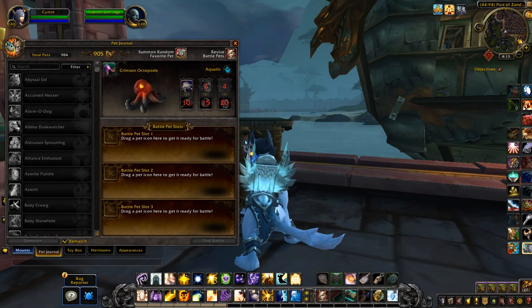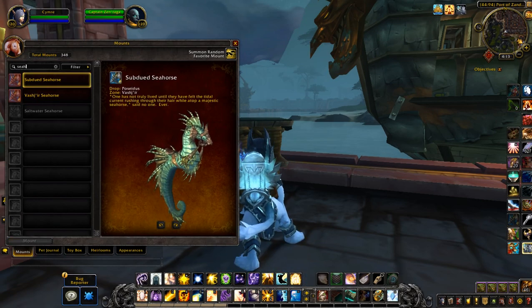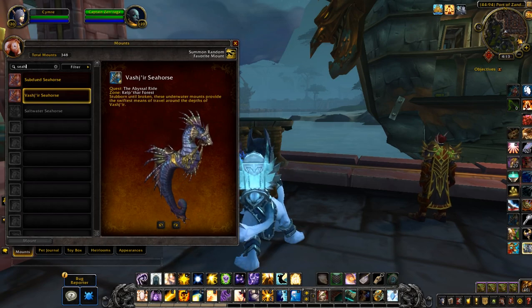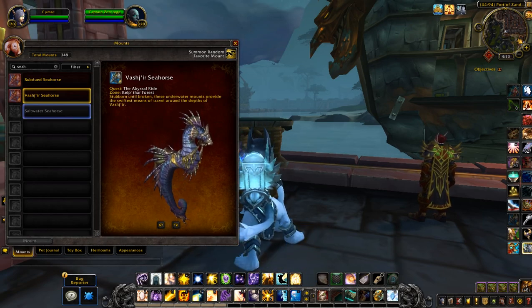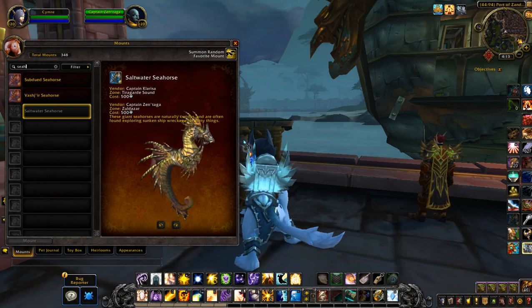And then the other item was the mount — the seahorse. This is the one I particularly love. It's still my favorite mount out of all the mounts. I said before that if I could ride it everywhere I probably would. That's obviously the one that you get from just questing in Vashir to begin with, and here's the new one — just a different version of it.